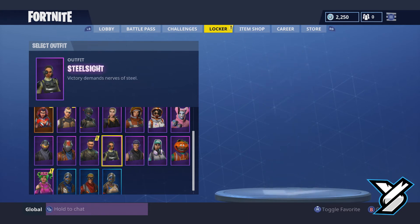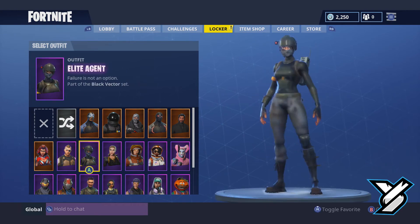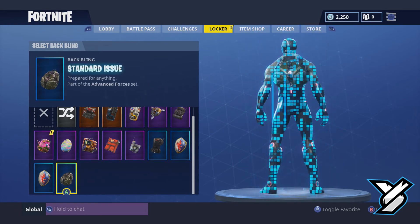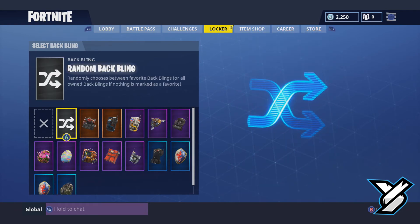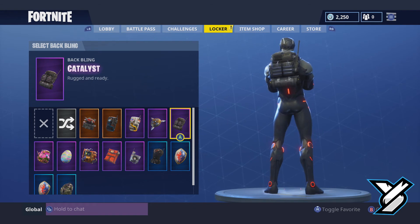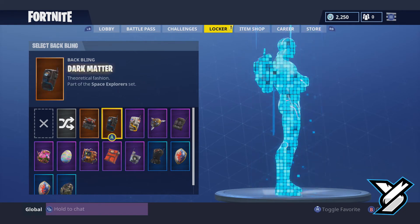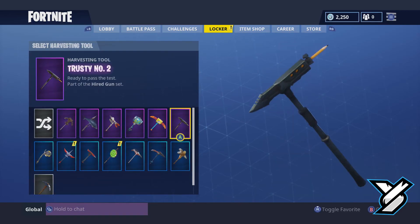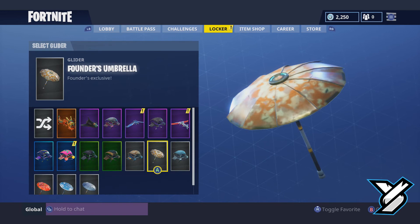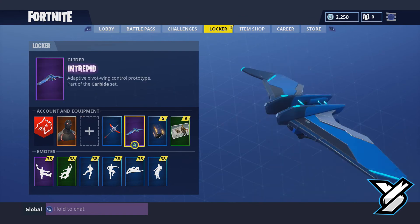So let's go ahead and change our character. We're going to do Omega — we have to, it's the law. We'll get rid of these people and we'll put Omega on. What backpacks have we got? Candy backpack. Should we give him a backpack or not? Put something down in the comments if you think he looks better with a backpack or without. I'll leave him with no backpack for now, and we'll give him this pickaxe and this glider.